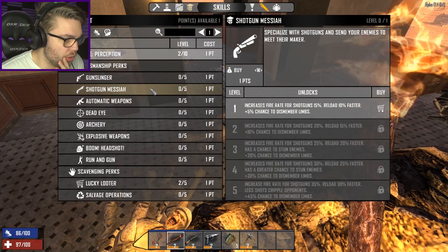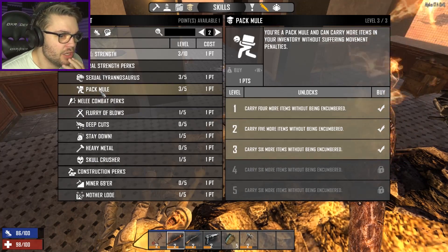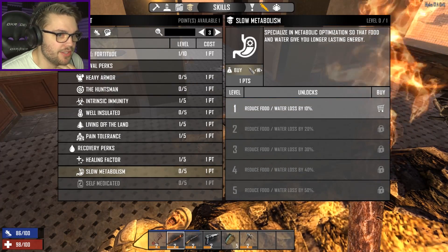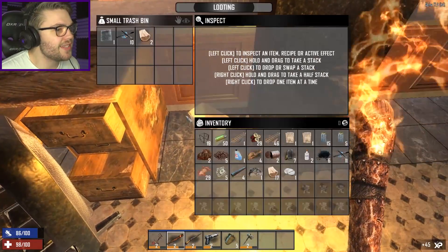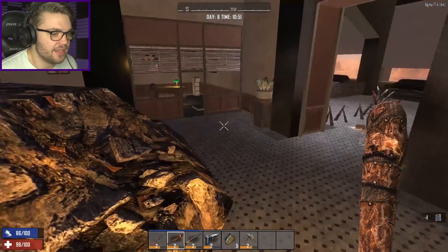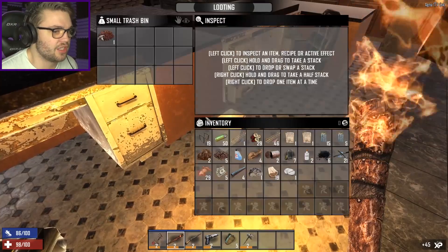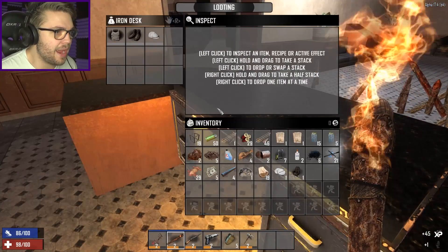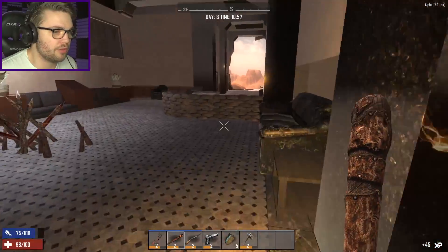Shotgun Messiah — I do want to put points into Shotgun Messiah because it definitely helps me. Maybe Running Gun will also help if I'm running away from a horde. I'll go with Slow Metabolism — that's definitely the right one — because food and water are so hard to come by. Water is reasonably okay since I live next to a pool and can boil it, but food is definitely going to come into play later. I've got plenty of canned food and hunks of pork from that pig I lured in, but eventually I'll need the slowest possible metabolism to not burn through it.